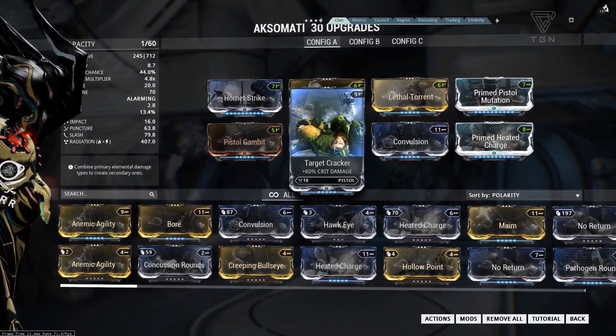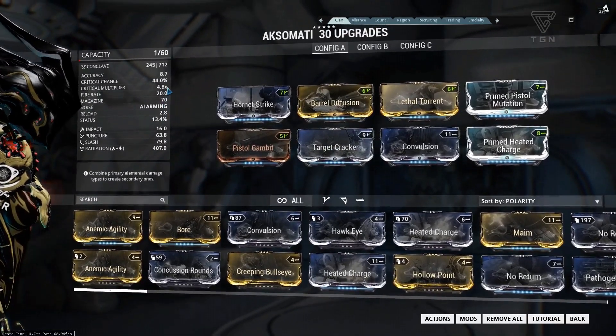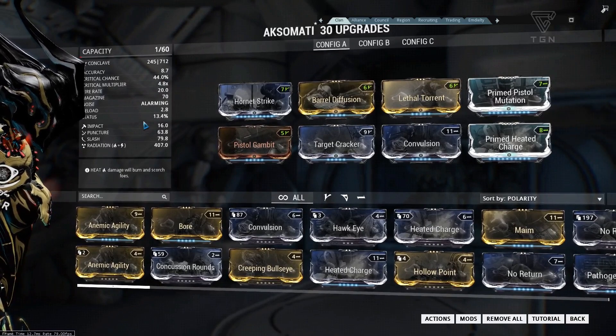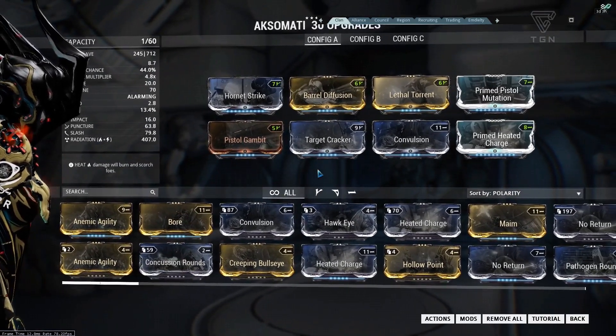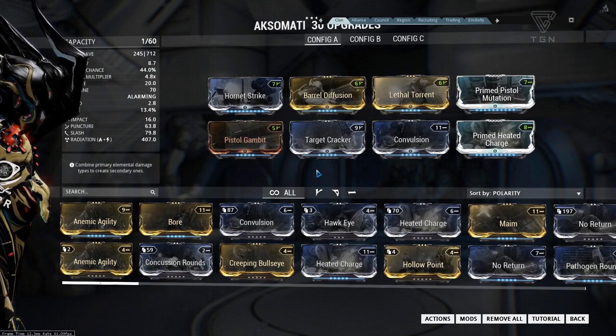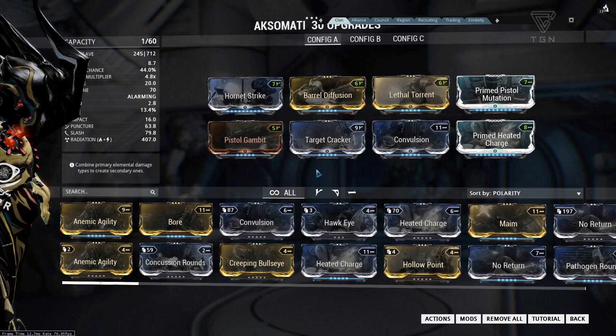And Target Cracker, which brings the crit damage up to a 4.8x — which is absolutely fantastic. Now because this is only going to have 2 elemental mods on, we are going to mod for the strongest element against each of the factions.